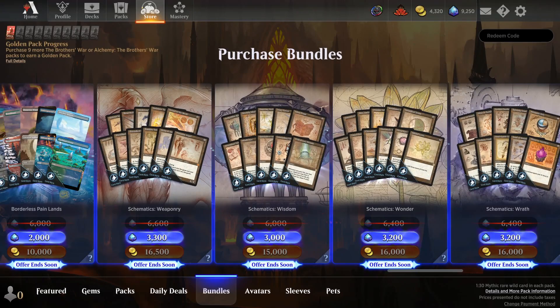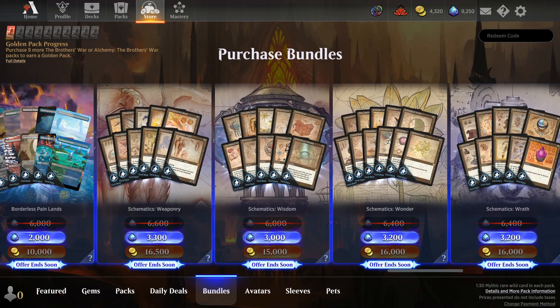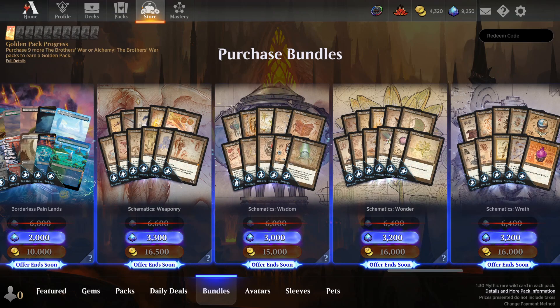Card styles are also available in bundles in the store, usually for recent sets. You can see various schematics available for Brothers War cards and borderless pain lands. Very often cosmetics will be unlocked through events or the mastery pass, so if there's something specific you're looking for, be sure to check frequently to see if there are new events which unlock cosmetics.